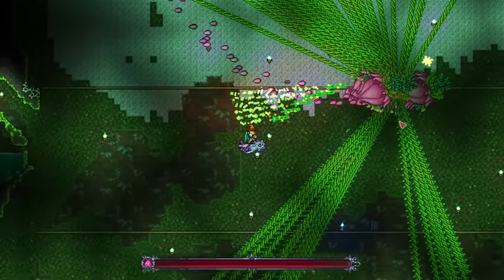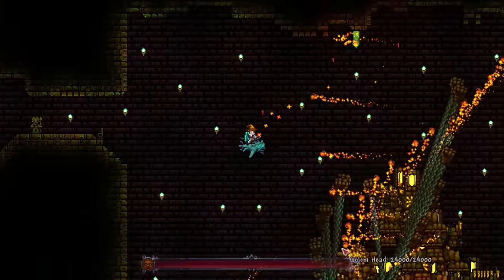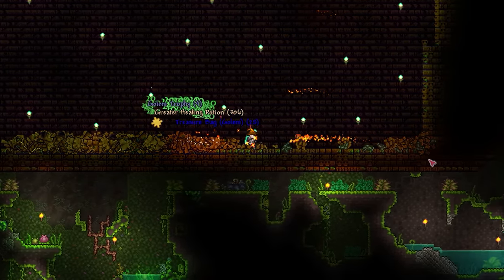How about 30 Planteras? Well, that's that — in only a few seconds, the piercing deals with all of them at once. So, 30 Golems maybe? Same again. It seems the copper shortsword doesn't really care how many targets it has to get through.